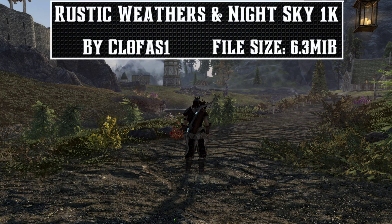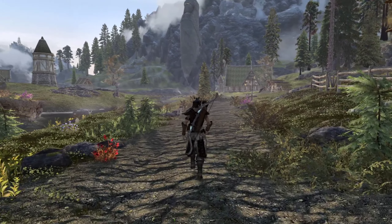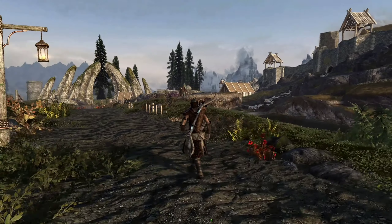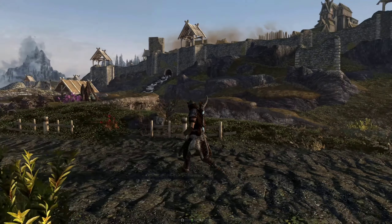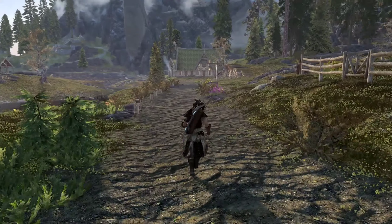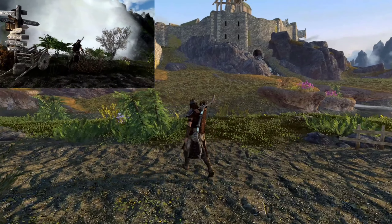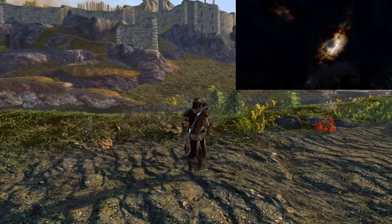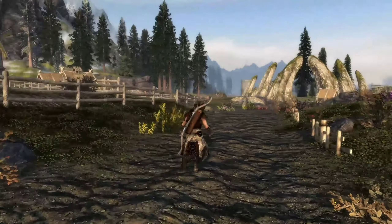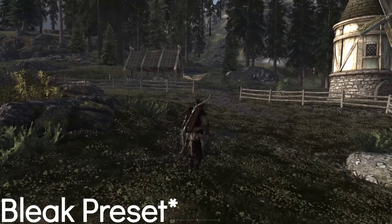We will be taking a look at Rustic Weathers and Night Sky 1K by Clofus. I'm really excited about this mod because of the overall small lightweight package it comes in. Visually right off the bat, you can see that the world looks really good without switching to different presets or display enhancements. Some of the presets included are Filmic, Harsh, Vibrant, Pixar, Fantasy, Bleak, and even Vikings. This mod includes Rustic Weathers and Lighting along with preset options, Obsidian Mountain Fogs, and Night Sky HD 1K. There are several options available, which I'll link in the description, featuring 1K to 4K versions, and a Rustic Weathers and Fog version that doesn't include the Night Sky.